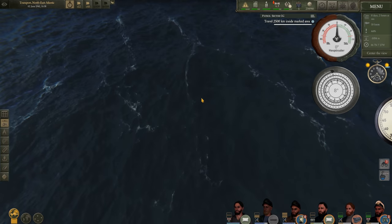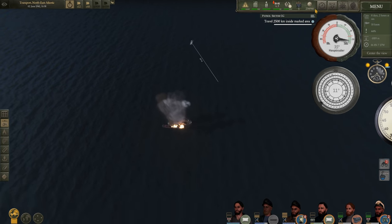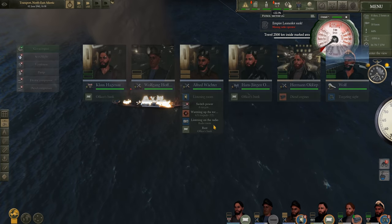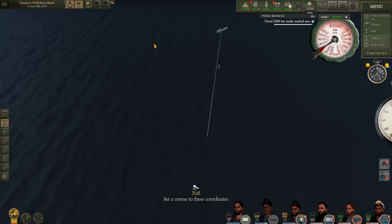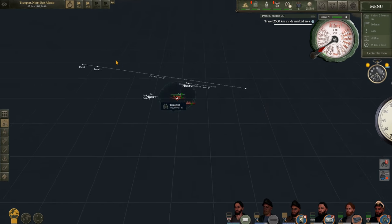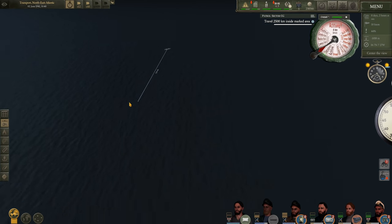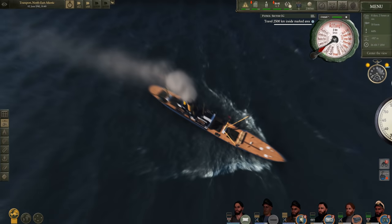If this is a dud I'll be very upset. Boom — there we go, that is definitely going to finish her off. Let's turn towards the enemy vessel to see if there are any supplies in the water. She is sinking. Get the radio man on the radio — she went under. There are no supplies in the water; I accidentally used time compression when she was sinking. I kind of wanted to watch the last ship of the patrol sink, but the rest of the convoy is going to escape unscathed.